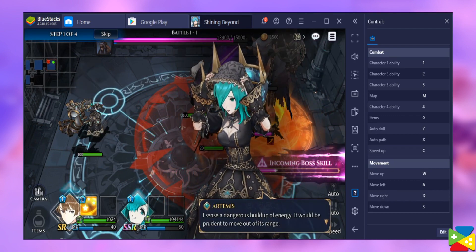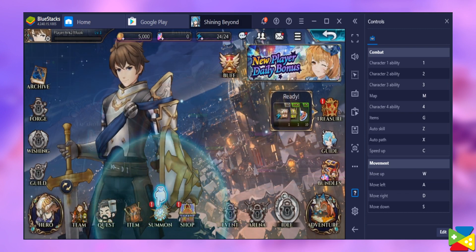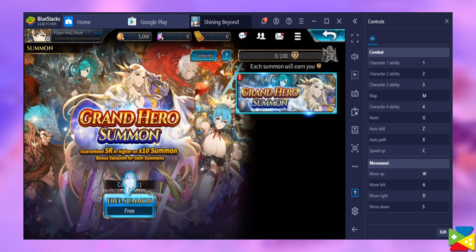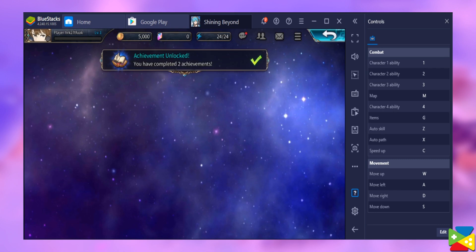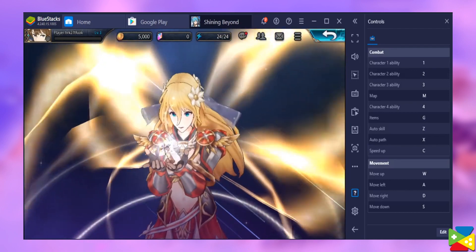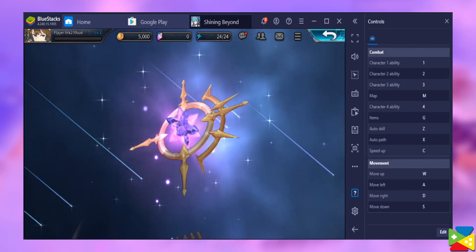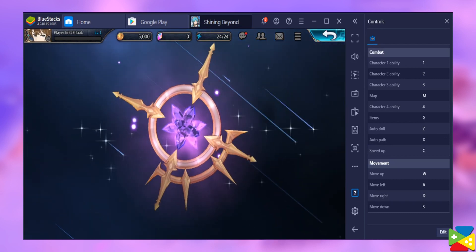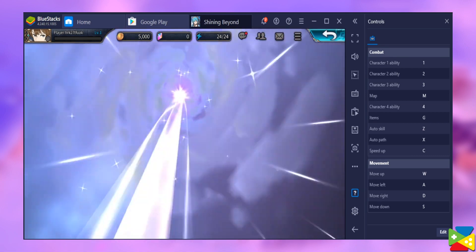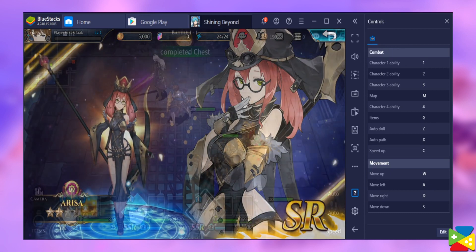Specifically, it features interesting character customization options in the form of a job system, while also offering tons of PvP and PvE game modes and even roguelike elements for dungeon exploring. When it comes to developing out your character, the most interesting aspect about Shining Beyond is definitely its job system. All characters begin at a base job and, as they progress, they can transition into other specialized jobs, giving them new skills and stats, which make them much more focused on certain aspects of the game. Moreover, with the plethora of game modes combined with its randomly generated dungeon exploration aspects, this game definitely has what it takes to stand the test of time. It also features an AFK grinding system so that you can keep up with other players even if you don't have much time to play.